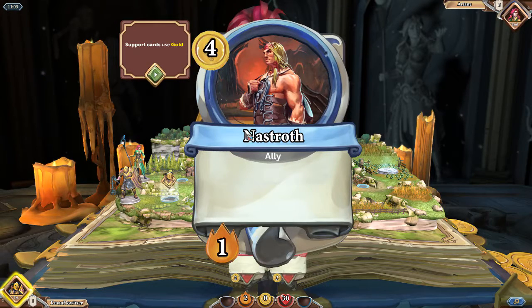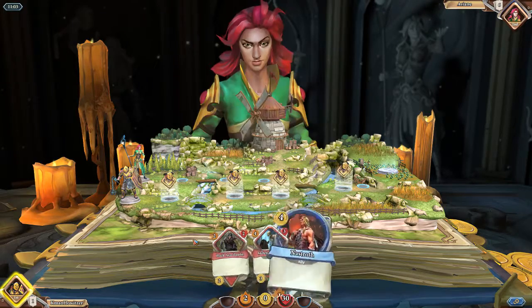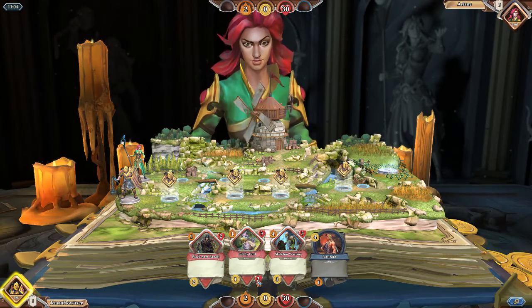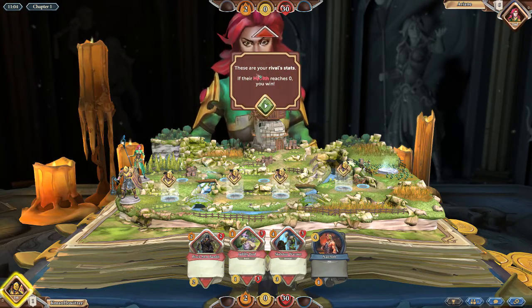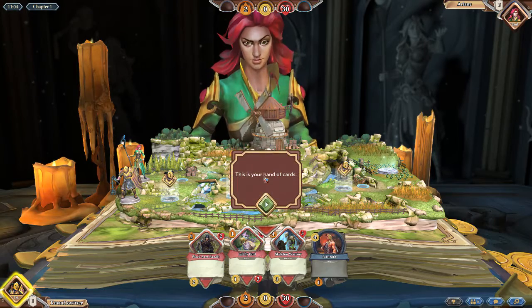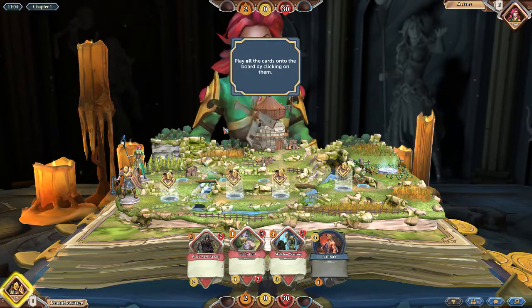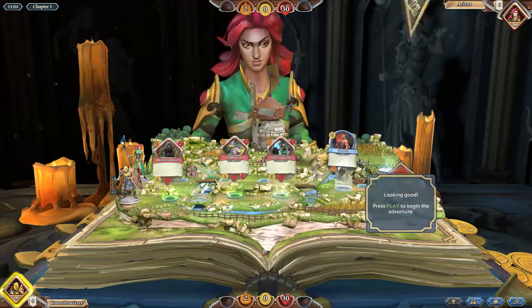The Black Arm Bandit and Nastroth — support cards use gold. And this is the base attack reward. Support cards drop rewards after the gold cost has been paid. The Jubbly Bird — this is a health reward. It drops one coin and one health. These are my stats, and those are my rival's stats. If their health reaches zero, you win. This is your hand of cards. Play all cards onto the board by clicking on them. So I can play just all these cards right now.